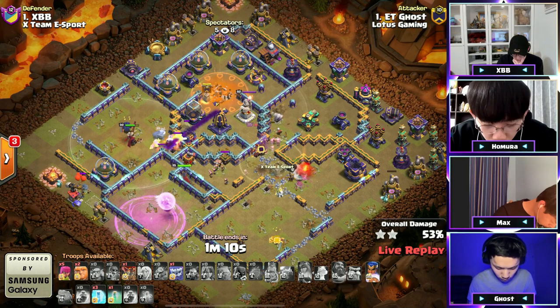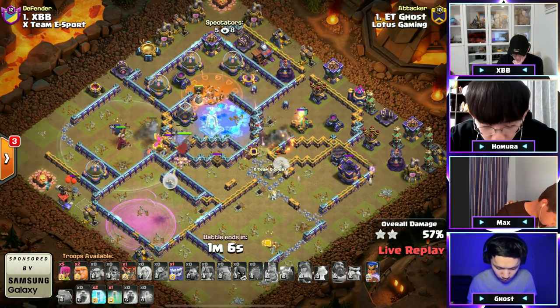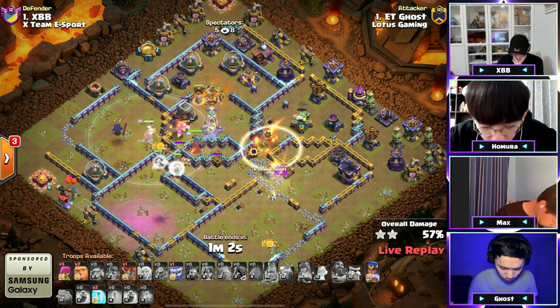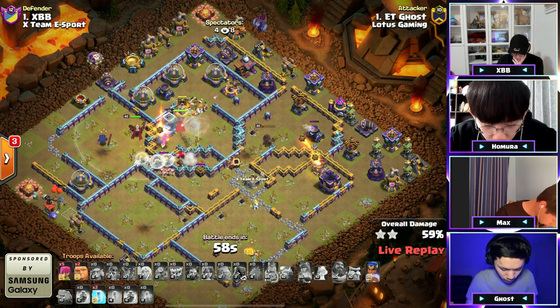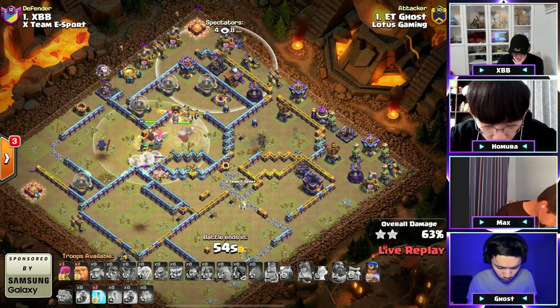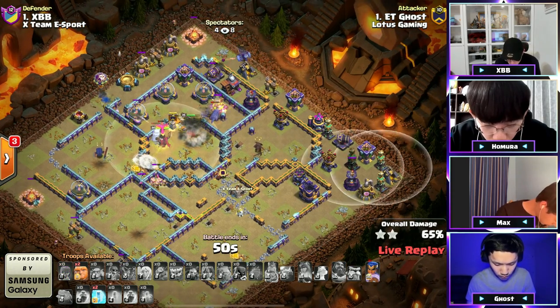The queen is going to clear this multi with her ability — oh, he keeps her alive, but he did have to burn her ability here. He does have a couple freezes and freezes that monolith — this is not looking too bad. He might have to use the invis on the queen, and he does, to keep that queen going. The monolith is going down, but look at the RC charge — the healers want to go to the warden. He drops a yeti to tank the cannon arch tower.